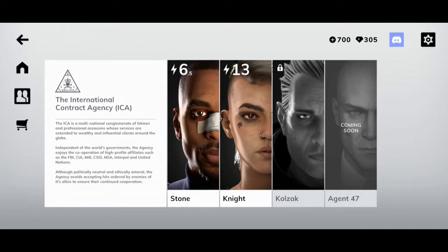You actually have your choice of particular assassins. I think you start off with Knight, and then you can collect Stone or Kulzak by doing the multiplayer rank ups, and then the mysterious Agent 47 will be coming soon apparently.